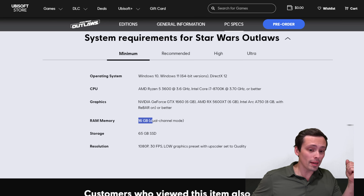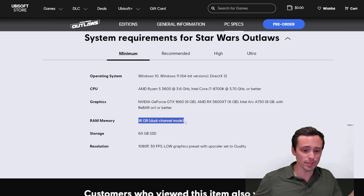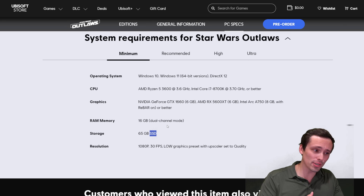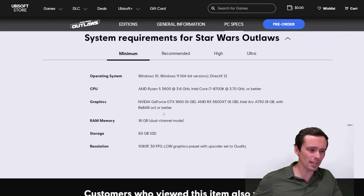We can also look at RAM: they specify 16GB in dual-channel mode, so if you're still on an 8GB system, you could run into issues. And 65GB of storage — notice they do specify an SSD. Games that say SSD could still run on a hard drive, but it can cause more streaming issues, stutters, and problems if the game is really designed around SSD storage. Keep that in mind if you're on an older system.